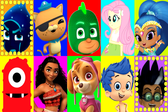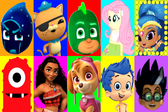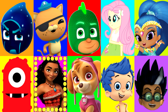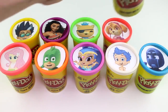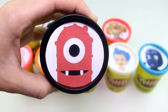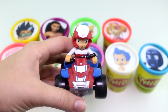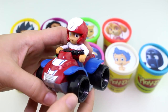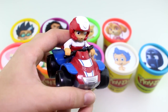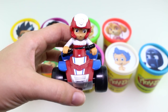Alright, let's see which character we'll land on first. Maybe Shine. Let's find out. Around and around it goes, it's going so fast. And stop. It landed on Muno from Yo Gabba Gabba, and he has the black Play-Doh Cup. Let's see what surprise he has for us. And look who we have — it's Ryder from Paw Patrol! He looks like he's on a mission to go help save the city, along with his friends the Paw Patrol pups.